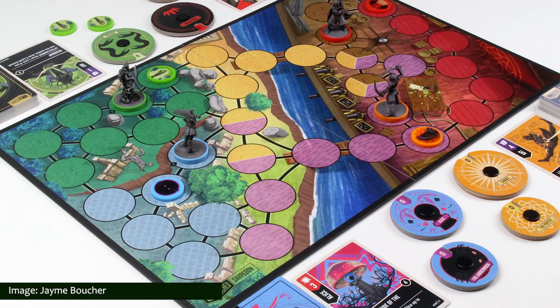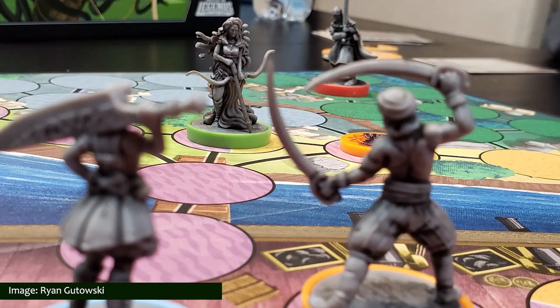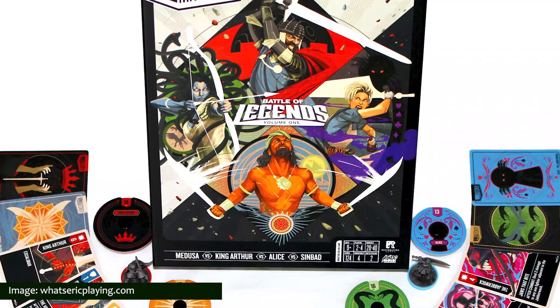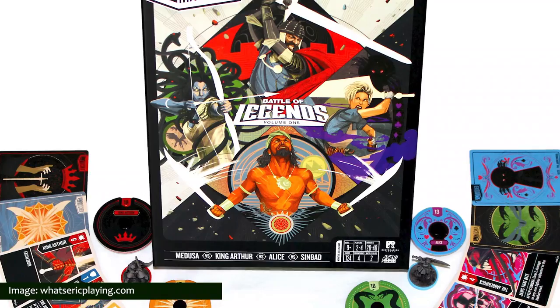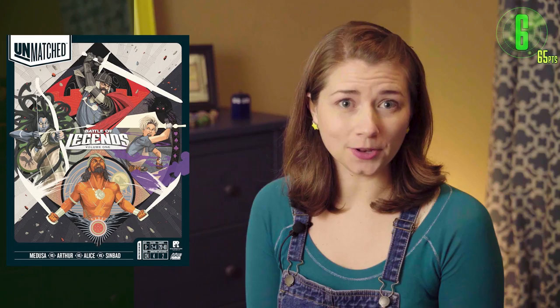Sixth on our list is Unmatched: Battle of Legends, Volume 1. Unmatched is a highly asymmetrical miniature fighting game for two or four players, in which historic heroes are pitted against each other, represented by a unique deck designed to evoke their style and legendary skills. Battle of Legends Volume 1 features four heroes: King Arthur, Alice from Wonderland, Medusa, and Sinbad. The game includes a double-sided board with two different battlefields, pre-painted miniatures for each hero, and custom life trackers — all brought to life with the stunning artwork of Oliver Barrett.